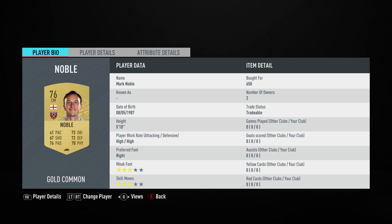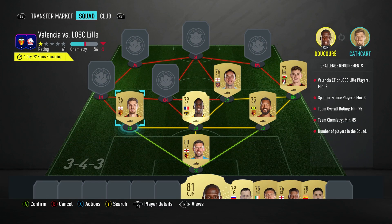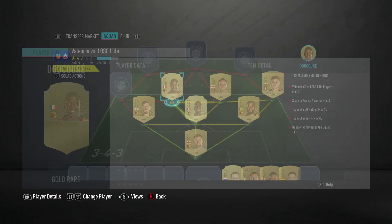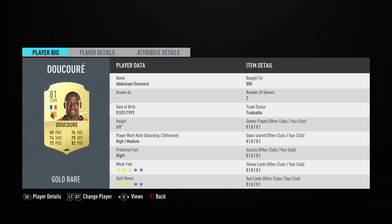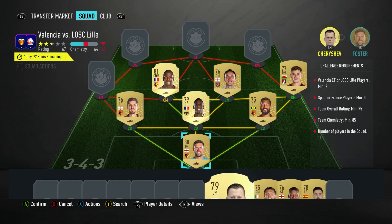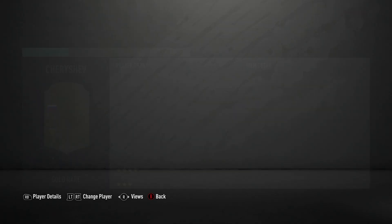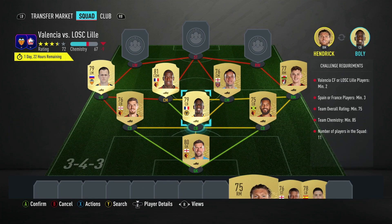Center mid on the right is Mark Noble, bought for 650. He plays for West Ham in the Prem and is English. Center mid on the left — a CDM — is Abdoulaye Doulkour, bought for 800. He plays for Watford in the Prem and is French.